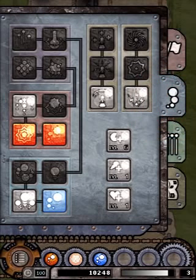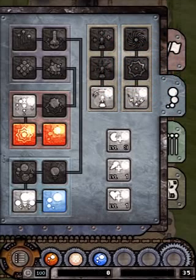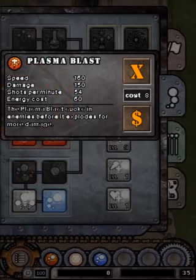Via the options screen, different weapons and options may be bought. Many different weapons have been implemented for your use.